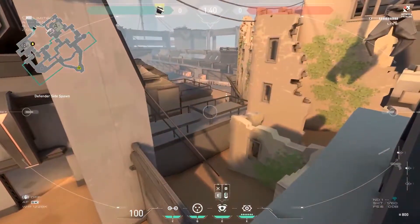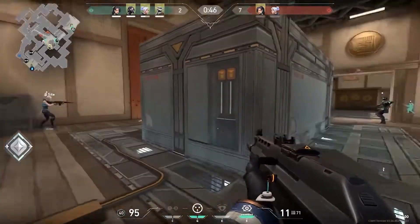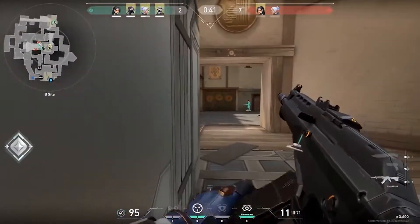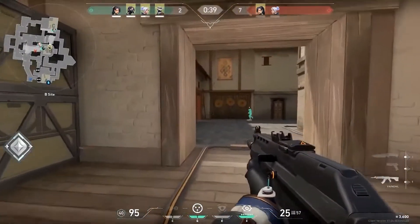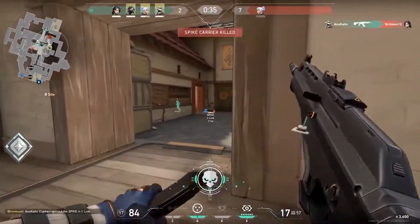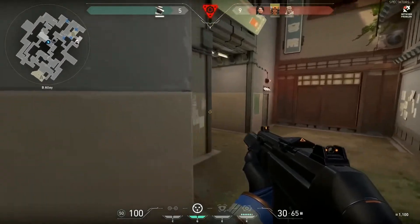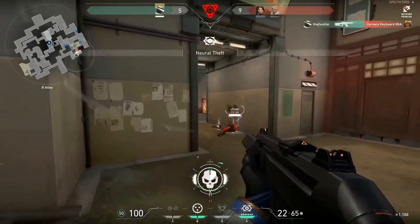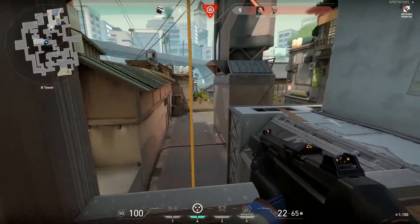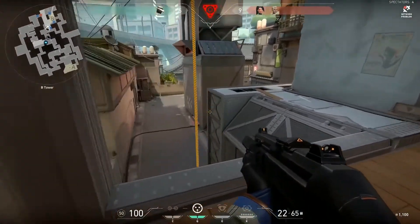Your spy cam shoots marking darts, and it's very important to think about this strategically. Shoot an enemy with a marking dart and you could give away your spy cam's location. Sometimes you'll want to refrain from doing this and use your spy cam as a way of only looking through it to see which enemies are near. If you're busy in battle, don't worry — you don't even need to actually peer through the spy cam. You can just look at the minimap on your HUD to see if an enemy is walking past your spy cam.